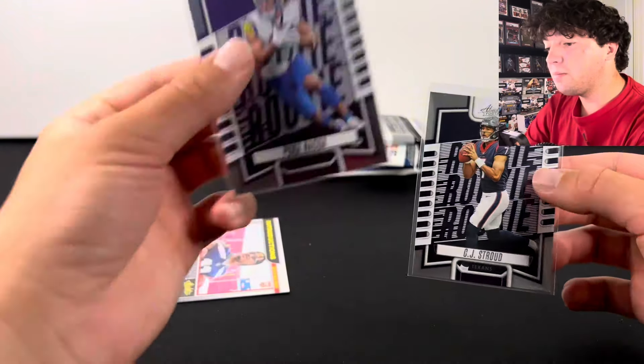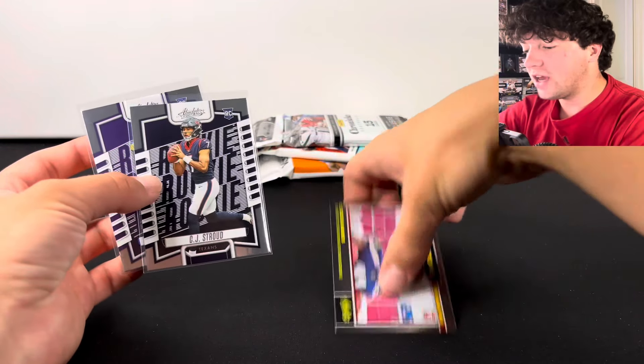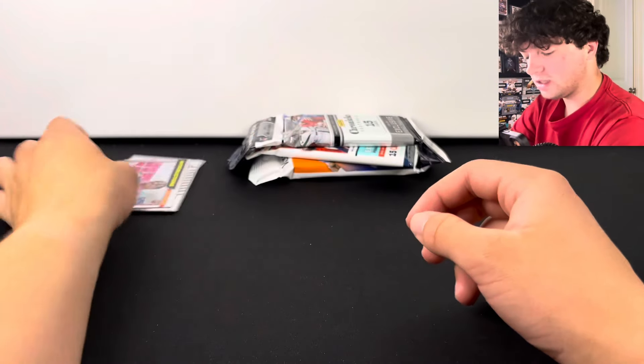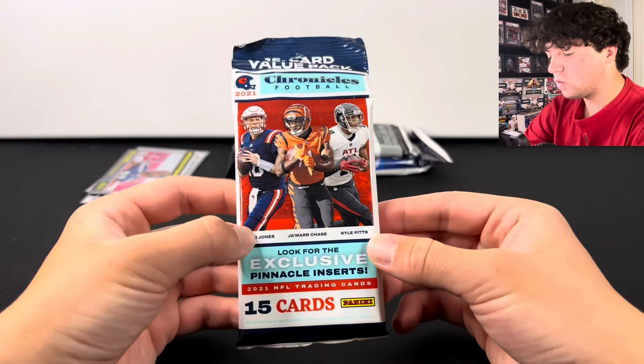That is definitely not bad. A Puka Nakua parallel and a CJ Stroud, and we also had that JSN Introductions card. Let's go ahead and hop into this 2021 pack.